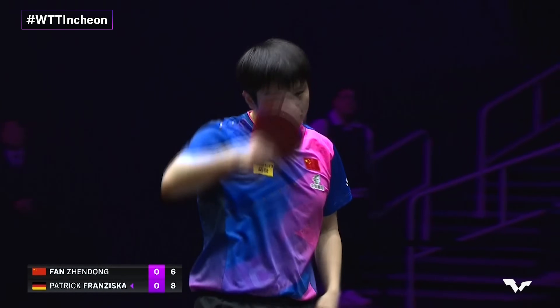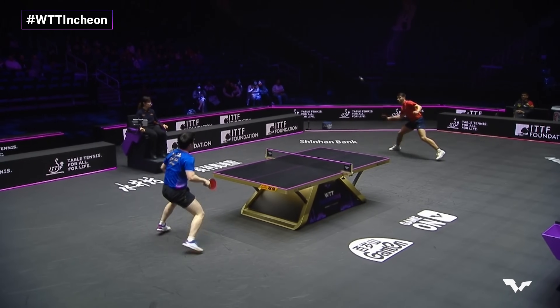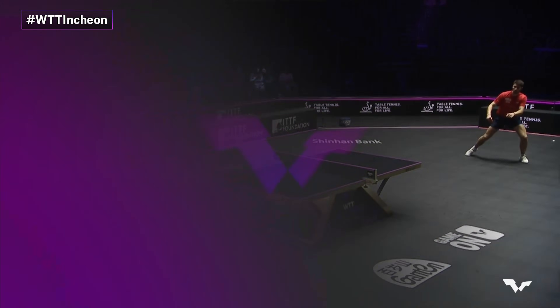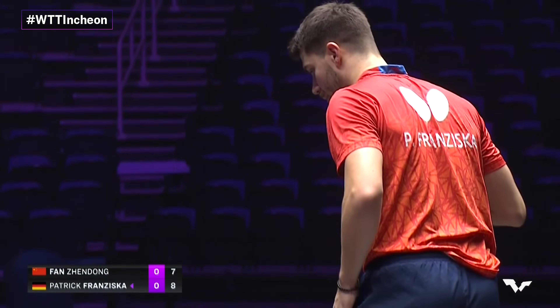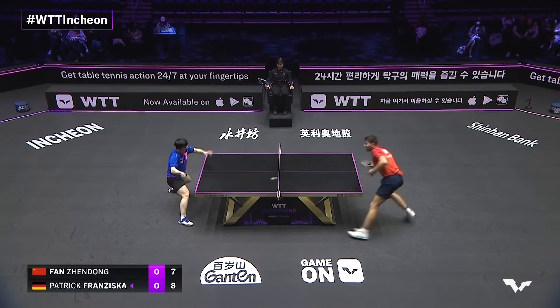Back edge of the table after a chop block comes down — a good defensive play. Eight, seven. Fan Zhendong jumping, doing everything he can here, just barely catching that back edge, and it's a one-point game. This is the way table tennis works — the ball just has to touch the playing surface, even the slightest bit.